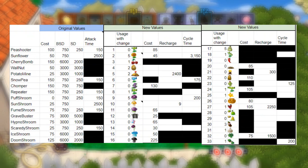Before I show gameplay, I want to show my balance. This shows the changes from original to new values. Time is in centiseconds such that 100 equals 1 second. The black cells indicate that the value cannot be changed. Cycle time is the time between firings of a projectile or production of sun.